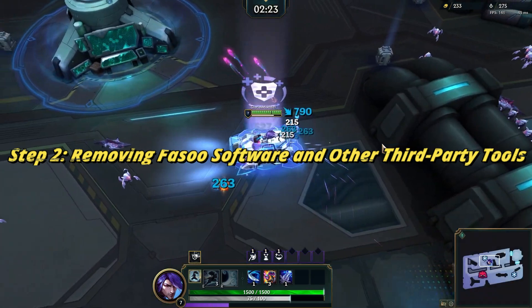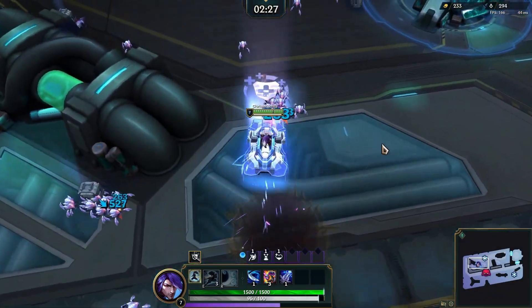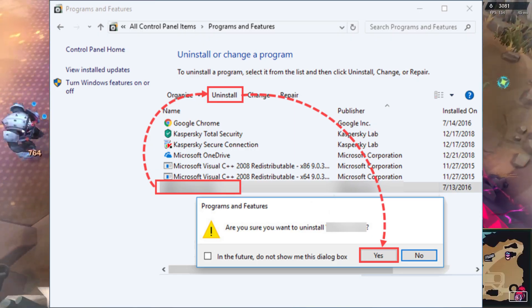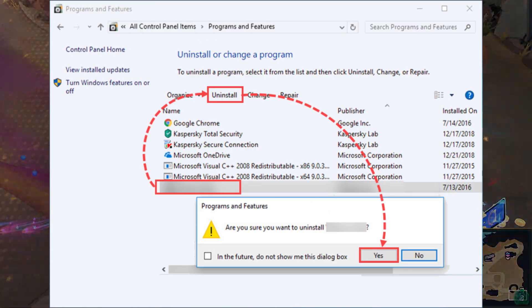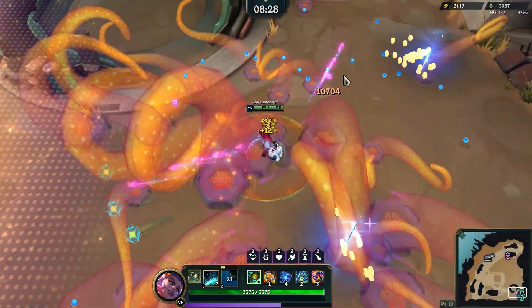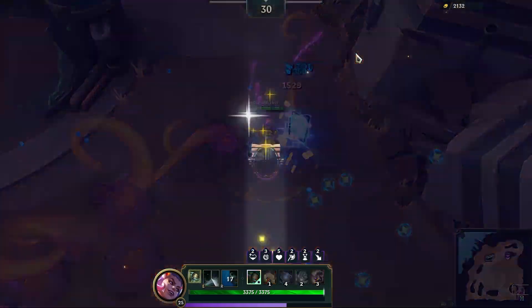Next, let's remove any conflicting software like Fosu. Type in Search: Control Panel. Go to Programs and Features. Find the publisher Fosu.com, select it, then click Uninstall. Restart your computer. Also, remove any other third-party tools using the same method.